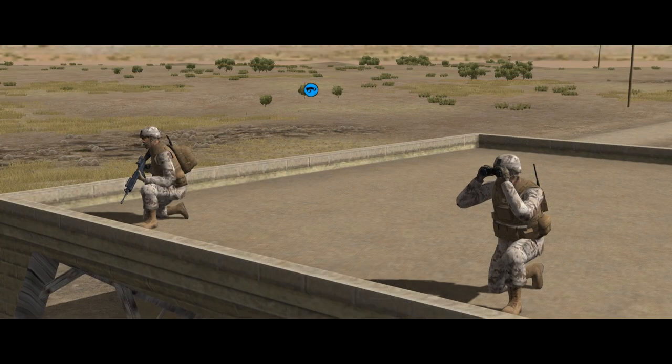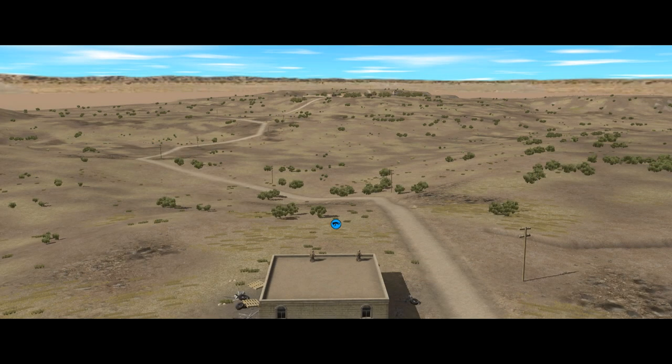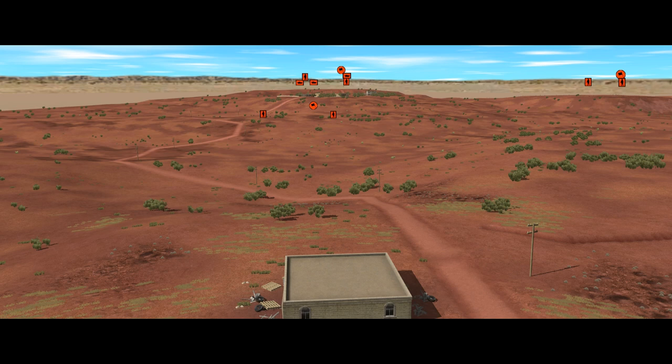The easiest way to explain what spotting is and how it works is to show it in action. What we have here is a US Marine Forward Observer team on top of a building, looking out over a chunk of terrain where there are three Syrian platoons at different distances.